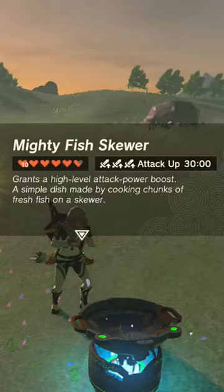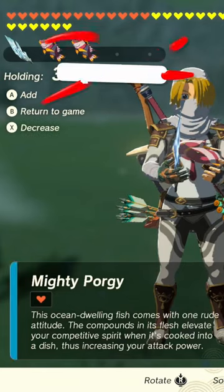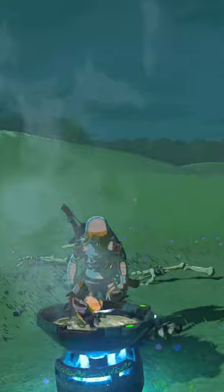I'm going to show you how to get the best attack power boost for 30 minutes. What you're going to need here is one Dragonhorn and four Mighty Porgy. Having the four Porgy stacked on top of each other is going to allow you to get that best boost possible.